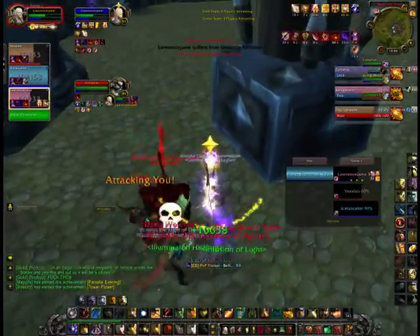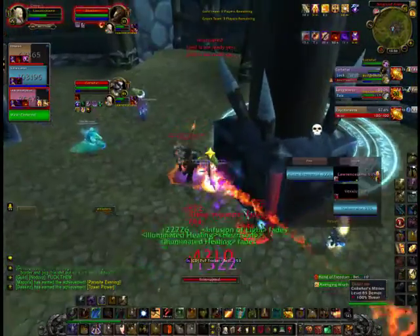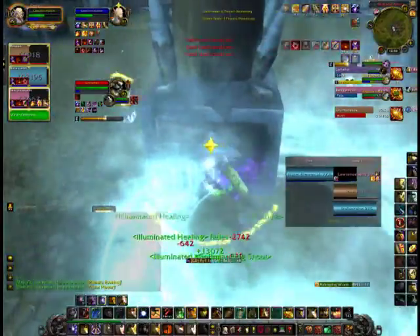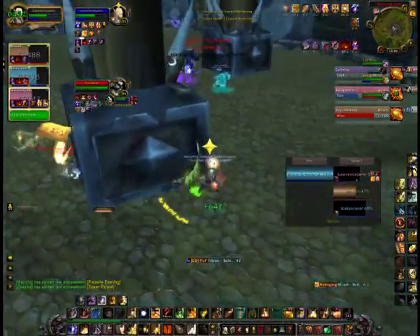Right here they just swap to me, I blow Freedom on myself and Divine Plea pretty much right away. Right here I'm just using all my pillaring to my advantage. That's our Ring of Frost — so basically if I just stand on top of it, it's a free peel, because if anyone runs on top of it, then they get trapped.